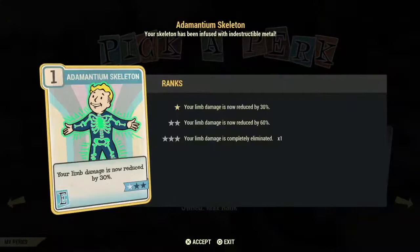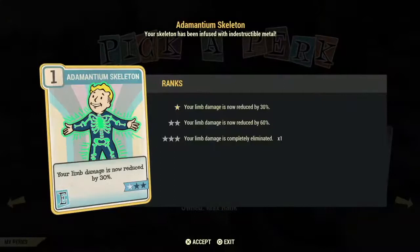We are now entering the Endurance perk card section. First up is the Skeleton card — it's an okay investment if you're heavy on melee without power armor, as it helps prevent limb damage by 30 or 60%, or completely eliminates it. I think this just keeps you from limping around. I don't find it to be a very good investment card, but if you happen to grab it and have an empty slot, go ahead and slot it in.